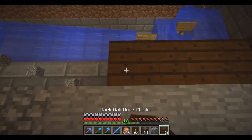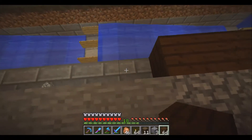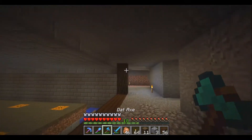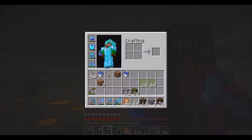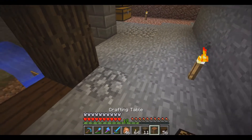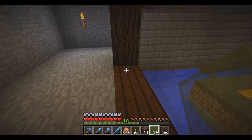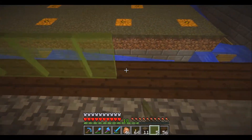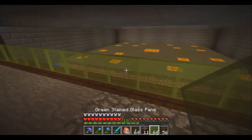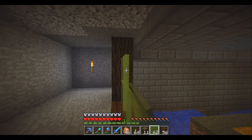Down here we are going to put dark oak wood planks. I really like dark oak wood — I wasn't a huge fan watching others use it on YouTube, but once I got PC and started using it myself I really like the look. We're also going to be using green stained glass panes. We're going for earth tones in this area.